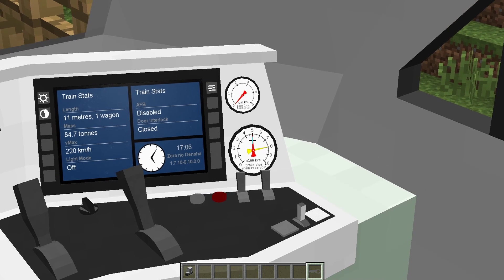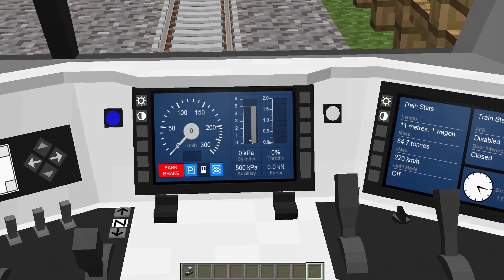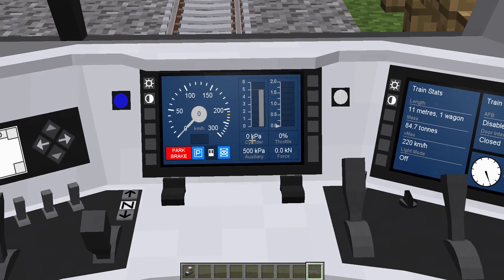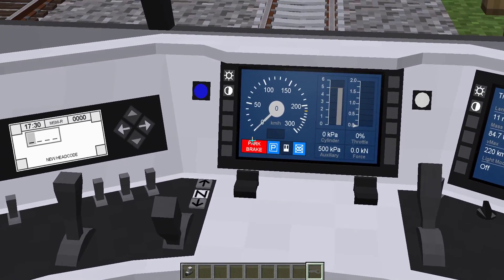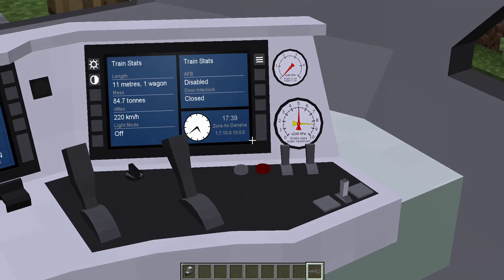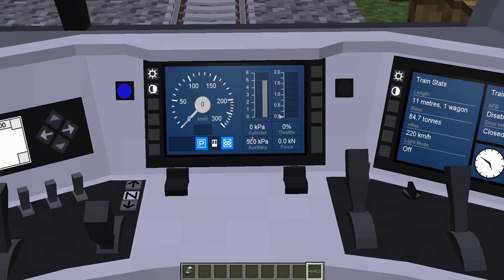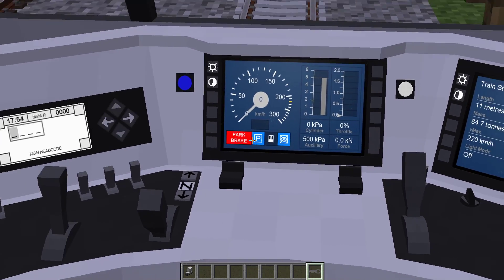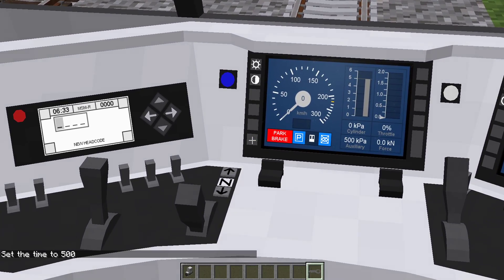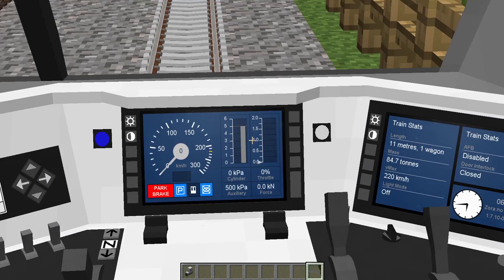As soon as we click into neutral, reverse, or forward, the train will automatically start building up the brake pipe pressure, as you can see. The brake pipe pressure went all the way from zero up to just at 500 kPa, and that's how it will stay for the majority of the time while driving. I've also got some new gauges on the screen showing auxiliary reservoir pressure — which is the pressure you need to apply your auto brakes — brake cylinder pressure, throttle percentage, force, and also a large red indicator for when your park brakes are applied so you don't forget. Releasing the park brakes makes that indicator go away, and you can see the compressor coming back on to build it back up to 900 kPa.